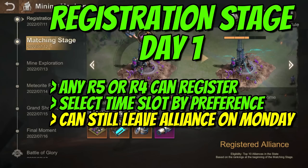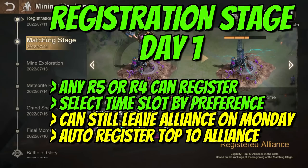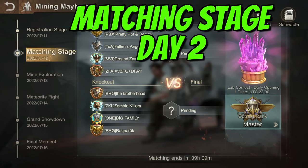Once registered, members can still leave the alliance until 23:59 UTC but will no longer be able to leave from Tuesday 00:00 UTC onwards. If the alliance is in the top 10 but forgot to register, the system will automatically register the alliance — but unfortunately will also designate a time that may not be good for you.